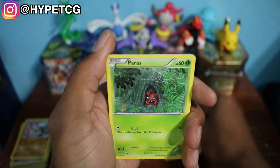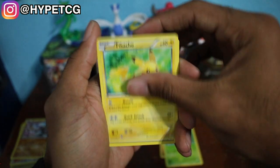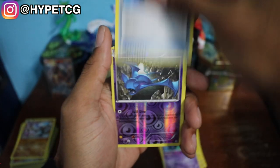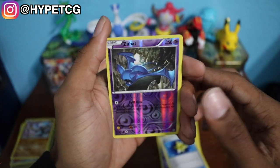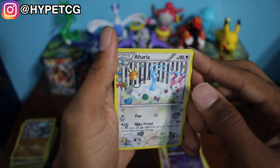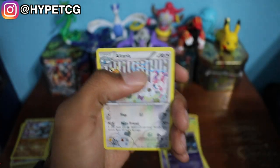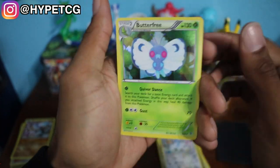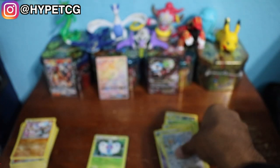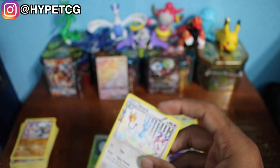We have a Diglett, Paris, a Pikachu, Fairy Energy, Raichu, a Golbat, Max Revive, and a Zubat Reverse Holo. We have an Altaria from the Radiant Collection — that is a holo as well. And last but not least we have a Butterfree Holographic. That is a solid way to end the video. I'm going to go ahead and sleeve both of these and get a quick summary.